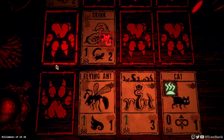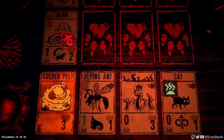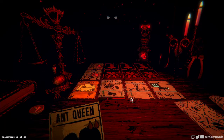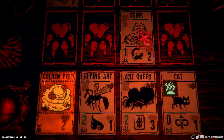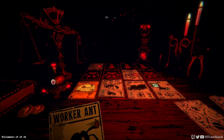We'll do it again for a flying ant. Put down our golden pelt to block some damage from the skink. Ant queen - that's got to be at least a fifth or sixth sacrifice for the cat. So we've got to be getting pretty close, I think.